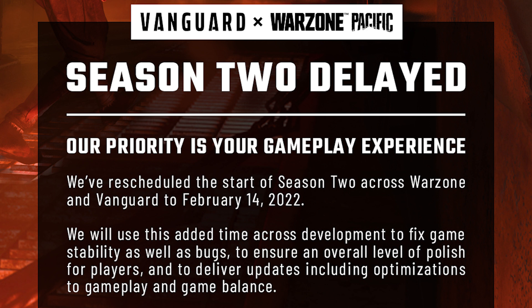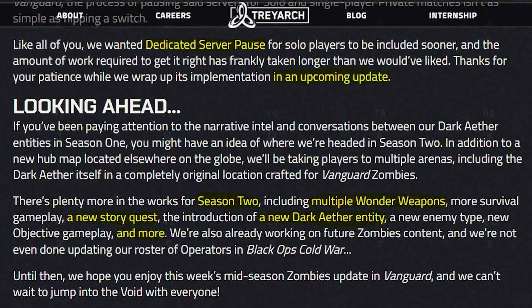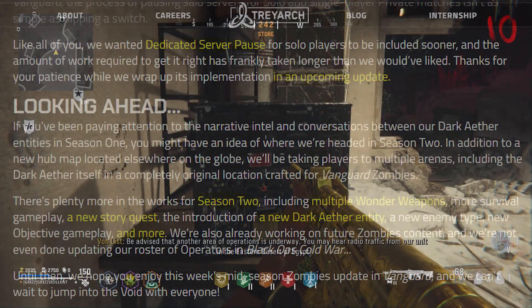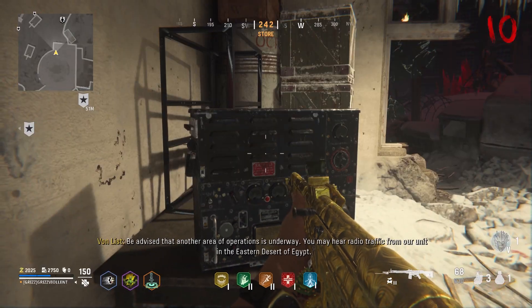Season 2 begins February 14th — it's been delayed, probably for good reasons like more gameplay balancing. Treyarch has teased what we'll see: multiple wonder weapons, new objectives, new enemy types, possibly a new artifact, and a new dark ether entity. There's also a new hub map coming, and we know it's going to be in Egypt because of a radio found in the store under Vaughnless's office.